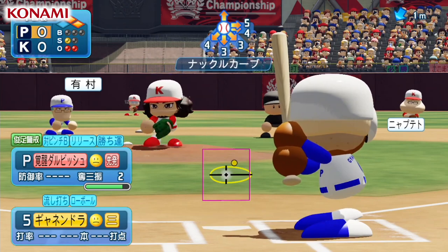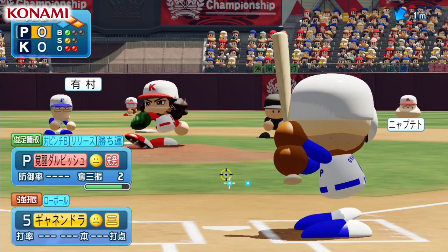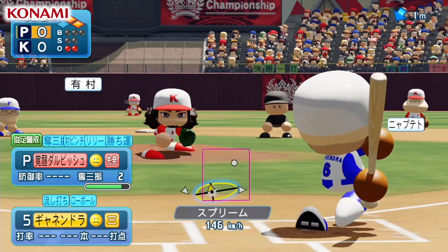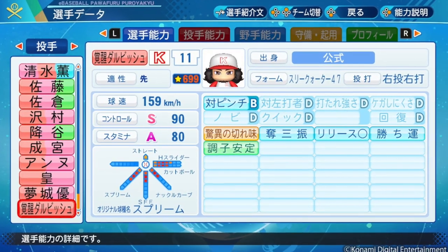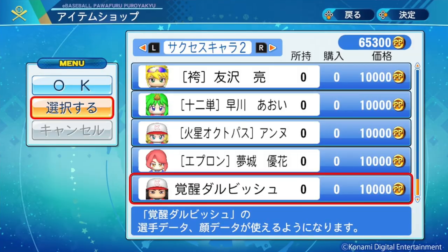Now I haven't actually got to try it out yet myself, but rather than focusing on striking batters out with this pitch, the Supreme specializes in basically forcing hitters to ground out. This awakened Darvish character is actually supposedly the strongest player to ever be introduced into the series and will be available in the in-game shop for 10,000 power points.